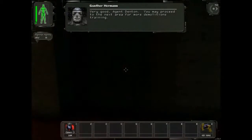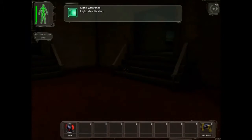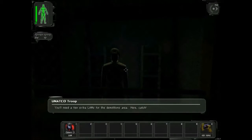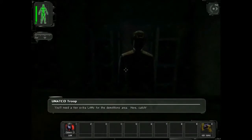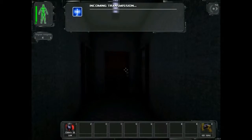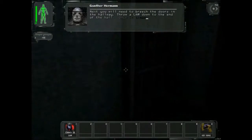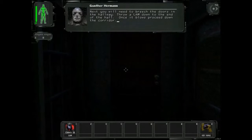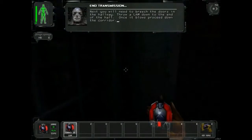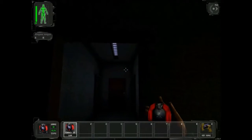You may proceed to the next area for more demolitions training. I can't ever see — man, this place is dark. You'll need a few extra LAMs for the demolitions area. Here, catch! He was nice. Next, you will need to breach the doors in the hallway. Throw a LAM down to the end of the hall. Once it blows, proceed down the corridor. So it's like grenades and wall mines — that's awesome. Fire in the hole!